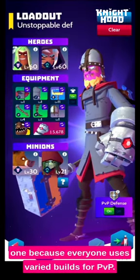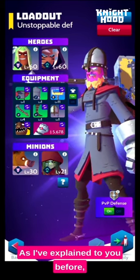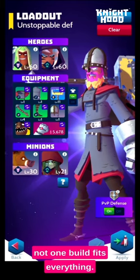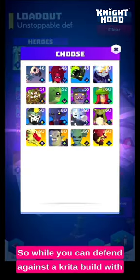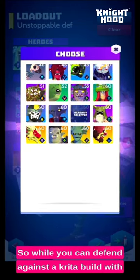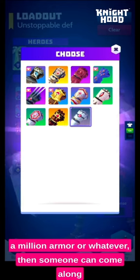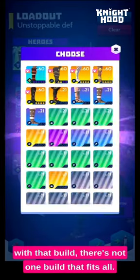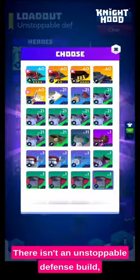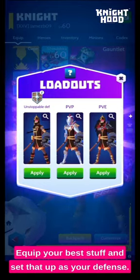I'd love to tell you what the unstoppable defence is, but the truth is there ain't one, because everyone uses varied builds for PvP. Not one build fits everything. While you can defend against a Critter build with a million armour, someone can come along with Lance and the Violin and just one-shot your health. There's not one build that fits all, so don't make it easy for them — equip your best stuff and set that up as your defence.